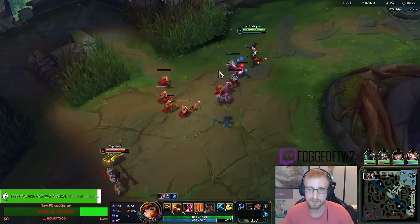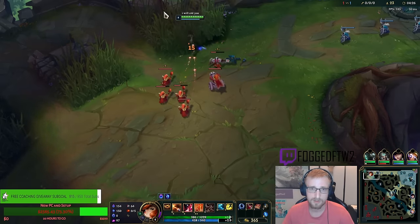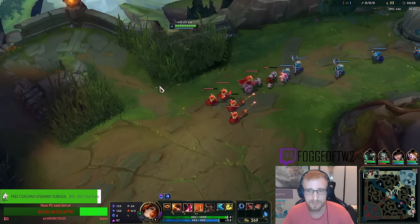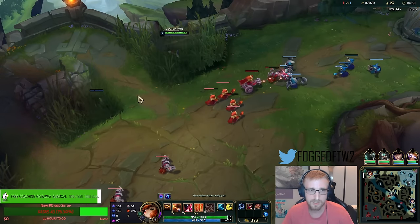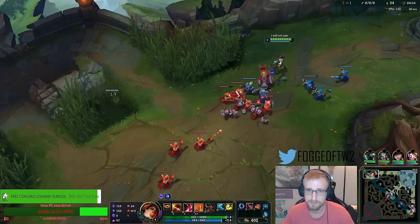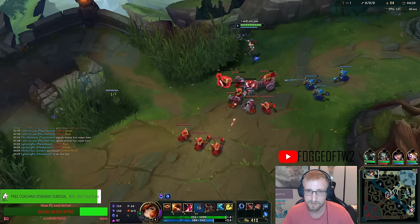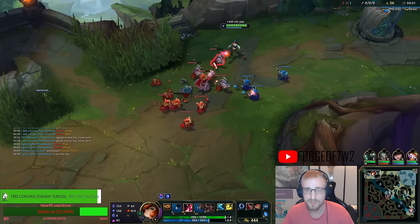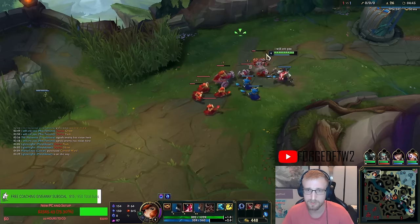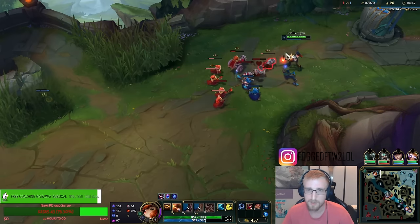He's gonna have a hard time shoving us in, to be honest. I think he's just gonna straight back. I'm just gonna hold this freeze. I'll ward this bush, make sure he isn't walked up in the bush on me. I'm gonna use my E just on these minions on the side, just so I can thin out the wave a little bit. Don't wanna be holding too many minions.